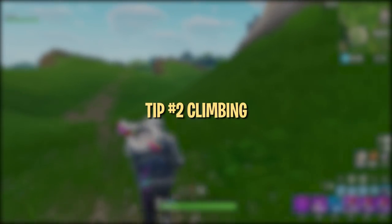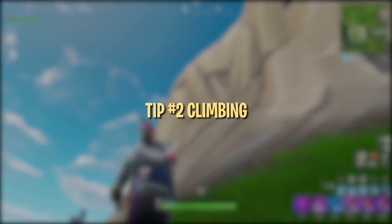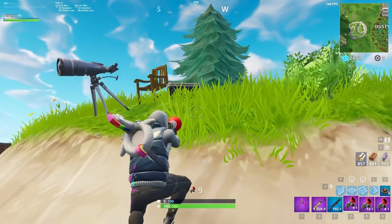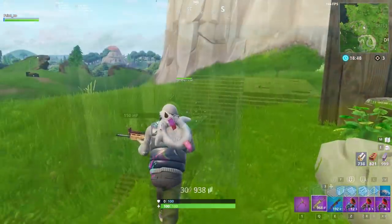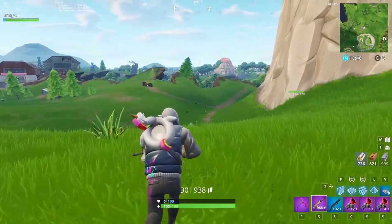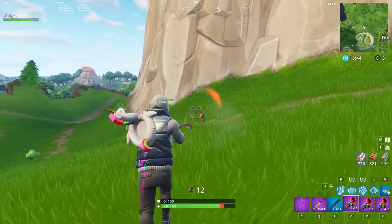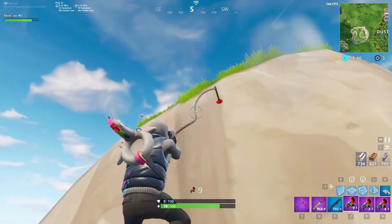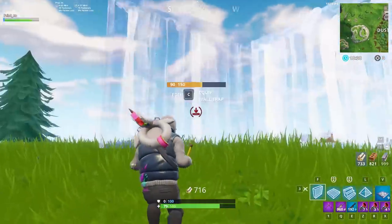Grapplers are also one of the best ways to scale mountains, and the best part is that it saves a ton of mats and time. This makes it one of the best ways to get on natural high ground, which has plenty of advantages. Even if someone is already on the mountain, break line of sight and grapple up. Often you will make it up so quickly that the enemy will be caught by surprise.